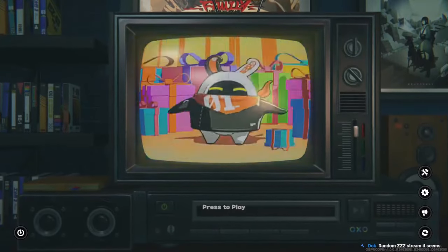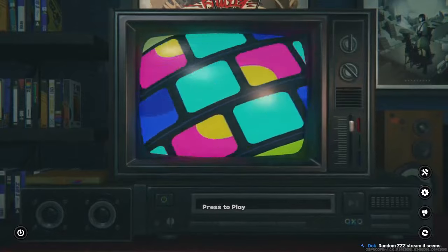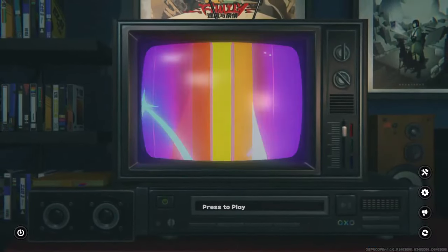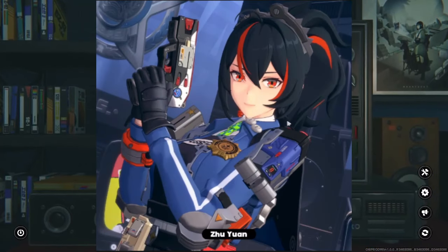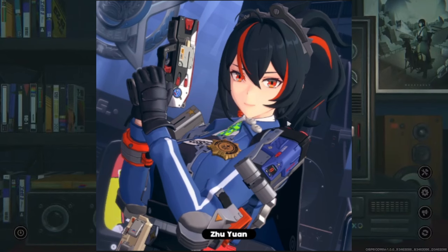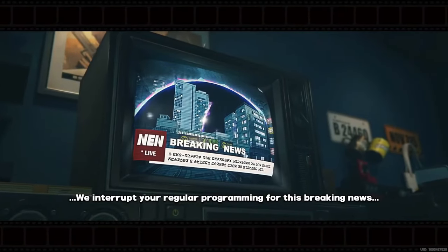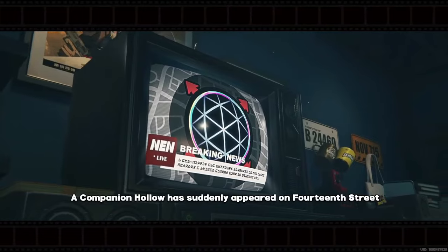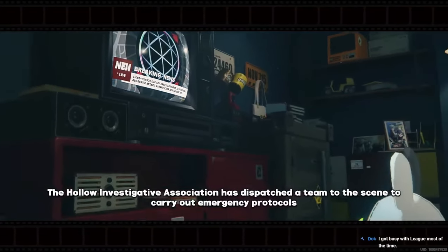Welcome everybody! Today I'm going to be trying something new and starting a new account on Zenless Zone Zero, because I'm crazy and I decided I want to get Zuyuan on a different account, since I couldn't get her on my main account because I summoned for Ellen. If you're a gacha gamer, you gotta do what you gotta do — due diligence, right?